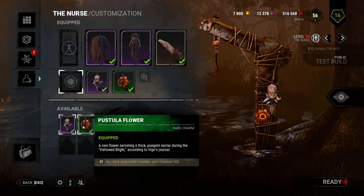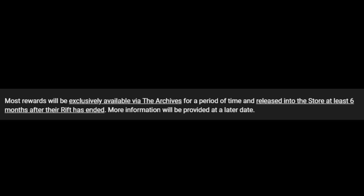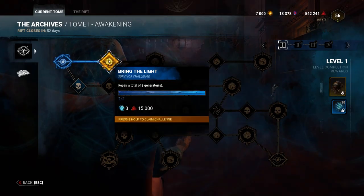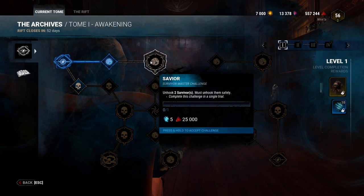The content in the Rifts will appear in the shop about 6 months after the Rift closes — i.e., when the season ends. So the Archives is bringing a lot more to Dead by Daylight by introducing unique things that you can only get for a limited amount of time.